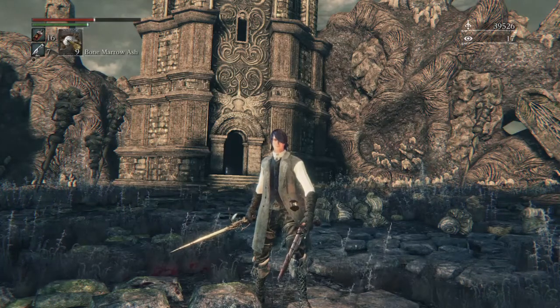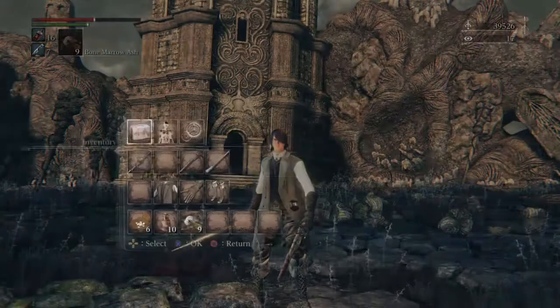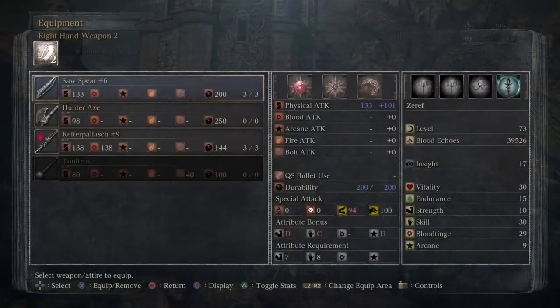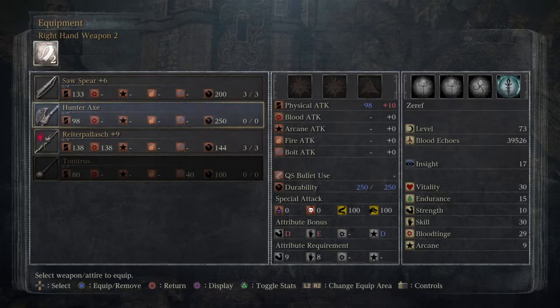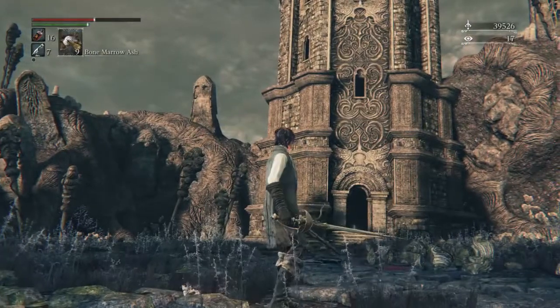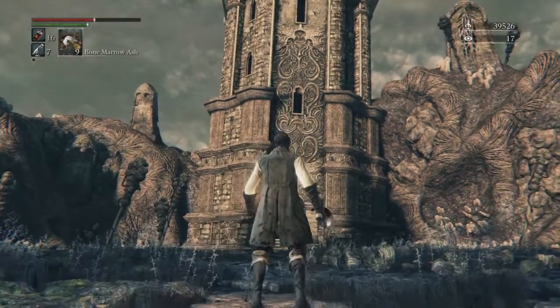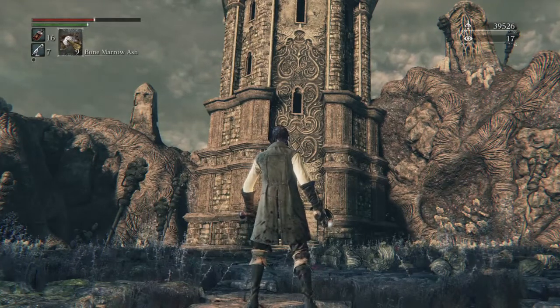The saw spear is pretty good. The rifle spear is good with it. Kirk's hammer is good with it. And the hunter axe is good with it. The repeating pistol can also hit it because of the gun effect, and if you're a blood tinge build and you're using Simon's bow blade, you can get some pretty sick headshots with that thing.